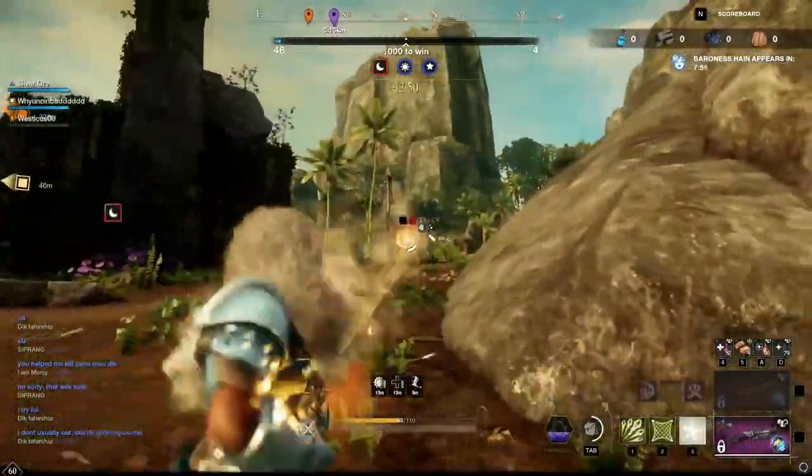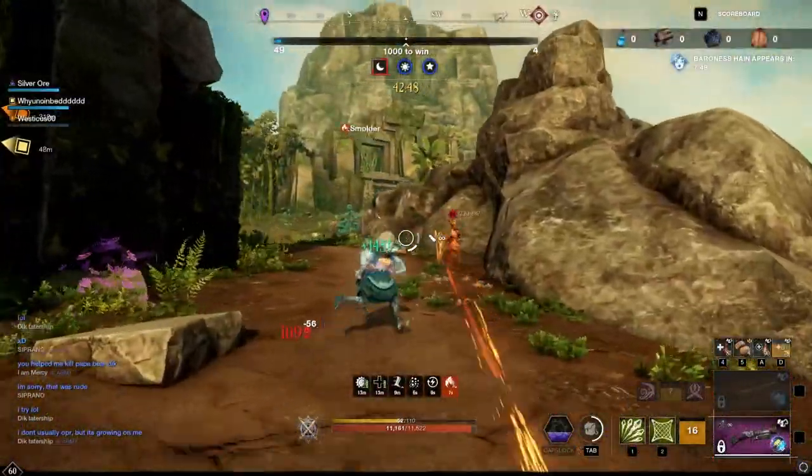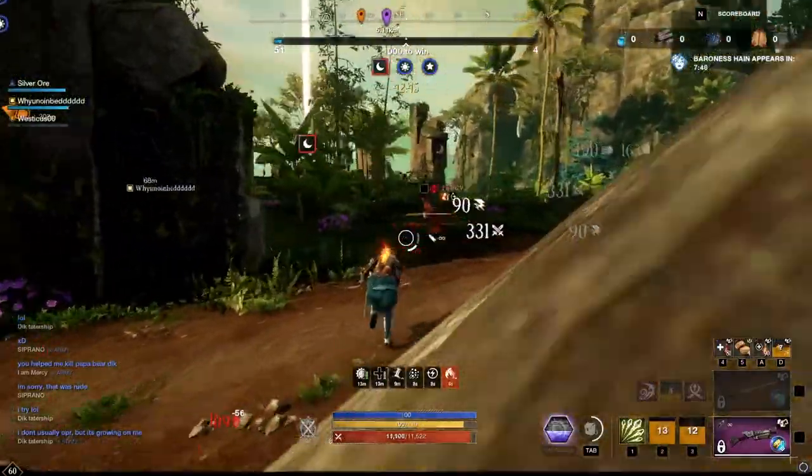Welcome on in. Blunderbuss and Rapier — kind of a weird weapon combo, scaling from strength, intel, and dexterity.